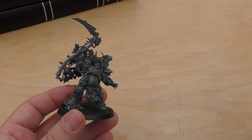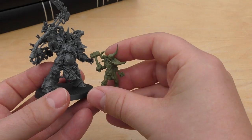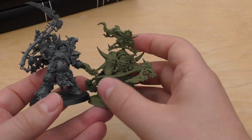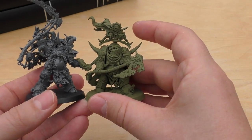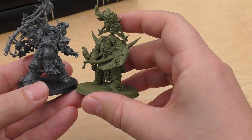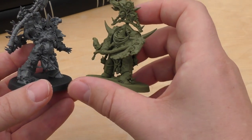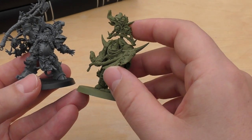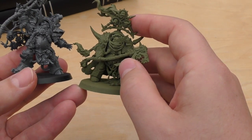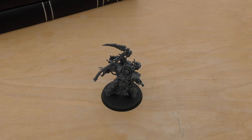He towers above a little Pox Walker, and Pox Walkers aren't really that short. Next to the Lord of Contagion - there's no real reason why you can't use him as a proxy. He's taller than the Lord of Contagion and has more of a presence, although the Lord of Contagion arguably has a better pose, sort of trudging forward. He is my biggest Death Guard model at the moment.